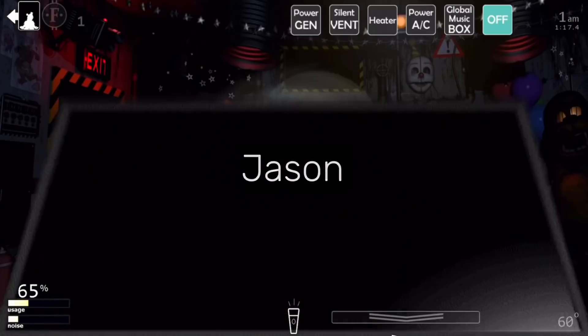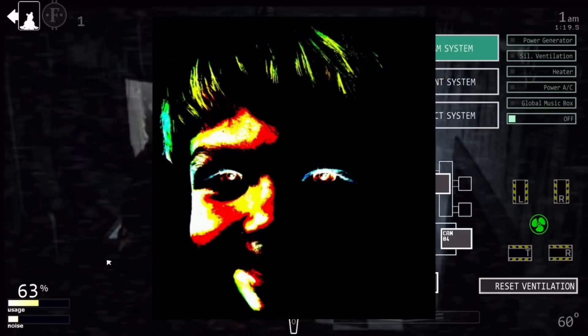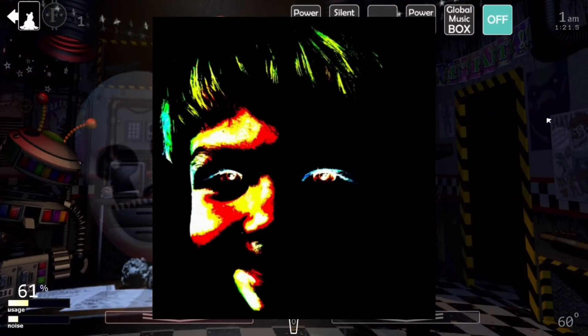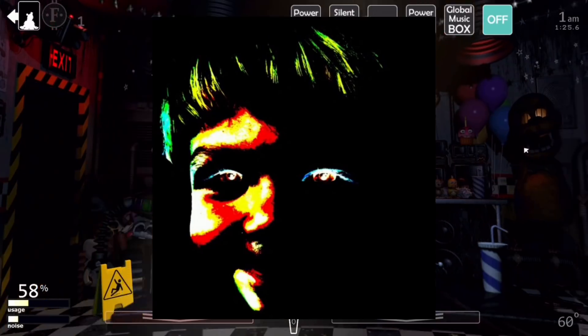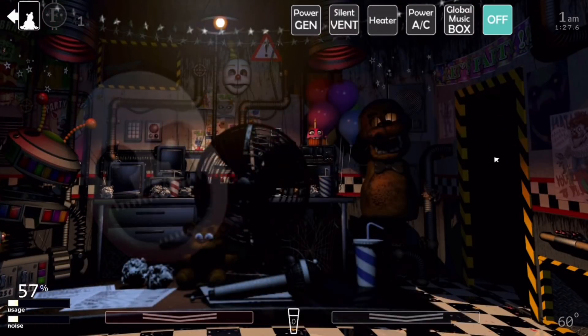Jason. This refers to how the picture of the creepy child face in UCN, meant to represent Cassidy slash the vengeful spirit, is actually a picture of Scott Cawthon's son, Jason. Scott has confirmed this.